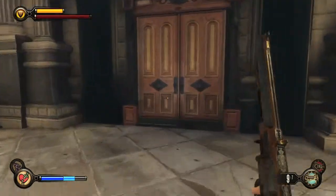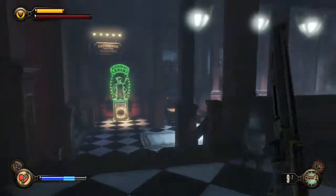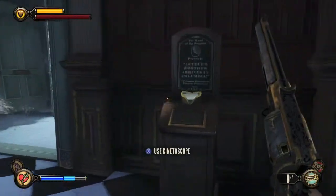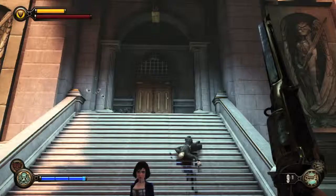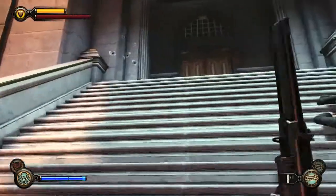When you're in Emporia, go into the Salty Oyster — it requires a lock pick. Grab the voxophone and other items inside, then head downstairs and around by the bathrooms where there should be another kinetoscope.